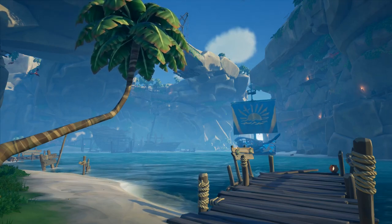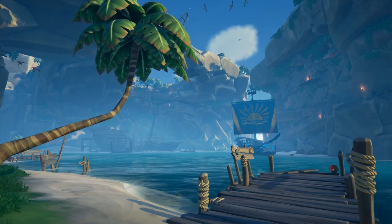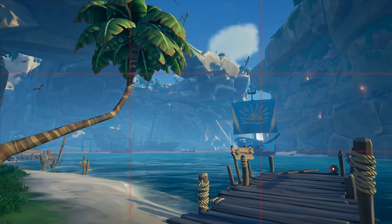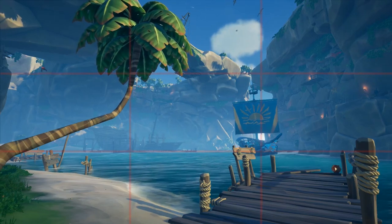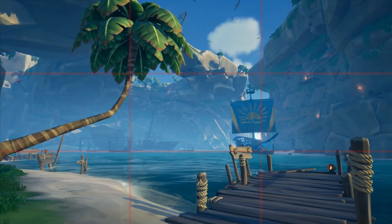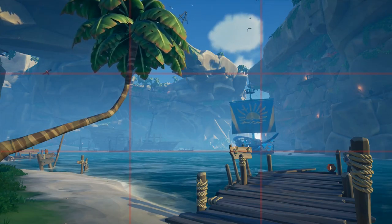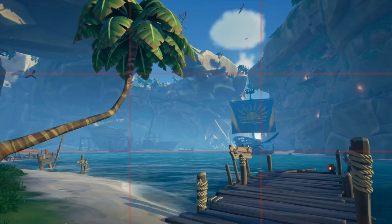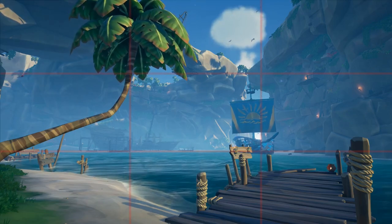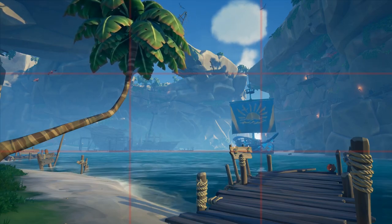Here in-game, something I like to do if you have OBS for streaming is lay a grid over your gameplay so you can line everything up in real time. I went ahead and placed the tree on the left along the left line, my boat on the bottom right intersection point, and the water is in the exact lower third of the photo. This isn't a guaranteed win but it'll definitely make your photo way better.